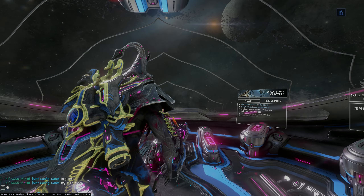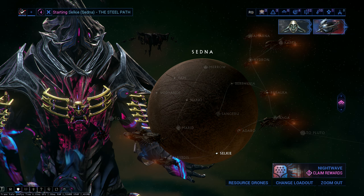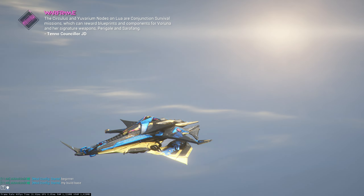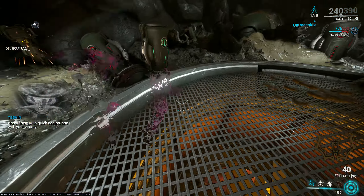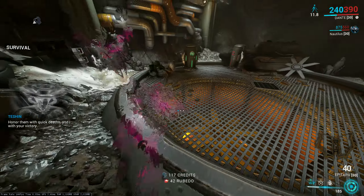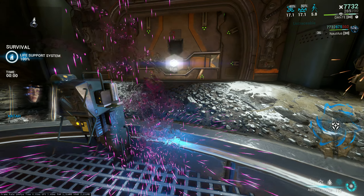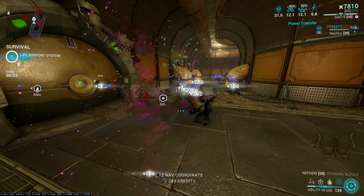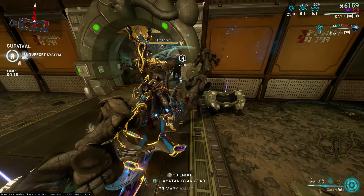Now I'm gonna test it in a Steel Path Saelum Key replay to see his energy efficiency. Yeah, Dante is really strong still — the nerf didn't really do much aside from removing multi-room nuking. All you gotta do is cast twice and boom, overguard — even though overguard also got nerfed. Beginner build by the way.